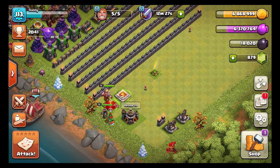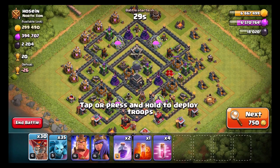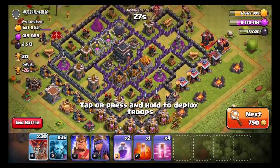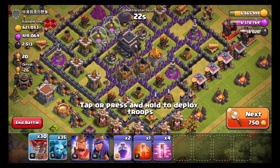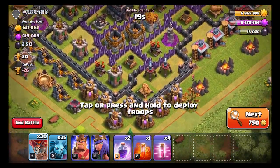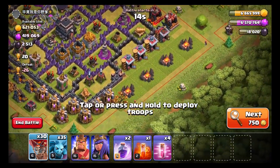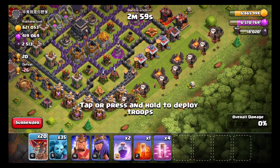I have a Balloonian army trained up and let's go see if we can find a base. Recently I've actually been finding some really good bases that are just super dead and have tons of loot in them, so I've been getting really lucky. Here we go — here's a very good example and I think I can actually three-star this one. Both air sweepers are pointing north, and the air defenses are only about level six, so I'll come from the eastern side.